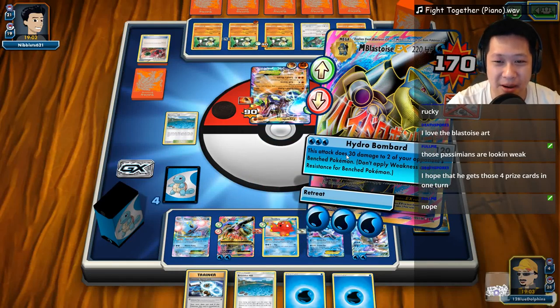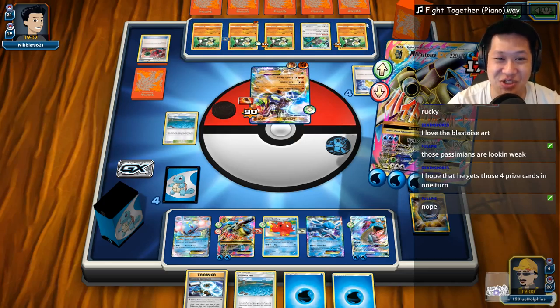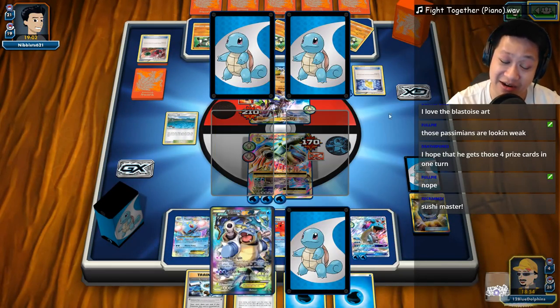We are still gonna use Hydro Bombard. Hydro Bombard, you're gonna live, and I get to knock out two. Passimian, switch. That's almost - that's two prize cards now. He's gonna run that high guard away.